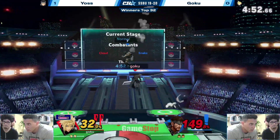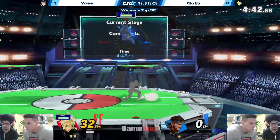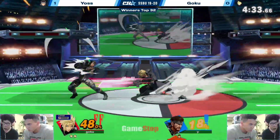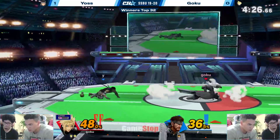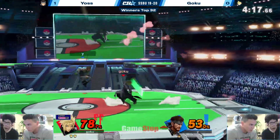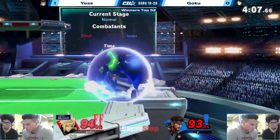Goku is super patient, even shielding through the grenade — not caring where Yas is going to be off-stage. Only 32% on his second stock. Yas is really trying to be on the backside of Cloud at all times. Cloud's up-tilt changed from Smash 4 — it has nowhere near as much range on the back end as it does on the front end. So if you're facing Cloud and he up-tilts, he'll hit you. But if you're facing away from Cloud and he up-tilts, he will not hit you at that same distance.